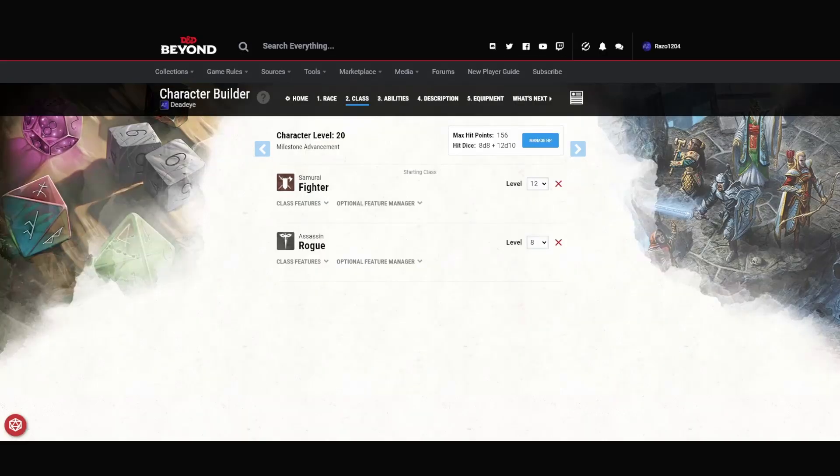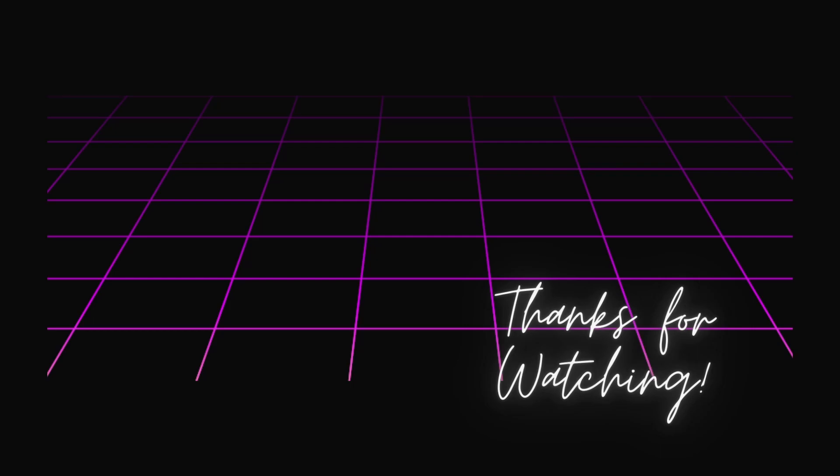To recap: this build is all about trying to get as many attacks as possible with advantage. When we have advantage, that lets us add our Sneak Attack dice, and that also lets us use Sharpshooter more reliably. We're going to be one of the more accurate, high-damage builds out there because of Elven Accuracy. And because we are on a Fighter base instead of a Ranger or just a Rogue by itself, we get more attacks than we normally would. Thanks for checking out my channel — I hope you visit more often. Don't forget to roll a nat 20 on the like and subscribe buttons, and if you want to watch my friends and I play some D&D, check out this playlist. See you next time.